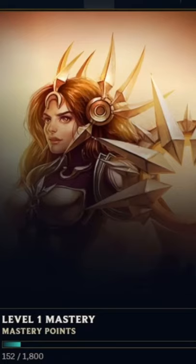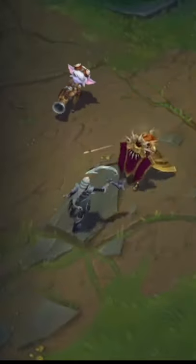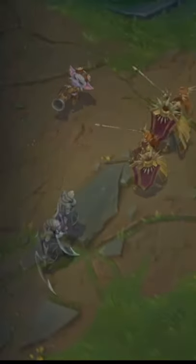Okay, here we go to the next game — that doesn't only builds, we got AP Leona. Now, Leona's kit: her passive — when she uses one of her spells and they hit an enemy champion, the next auto-attack from an ally deals extra damage.